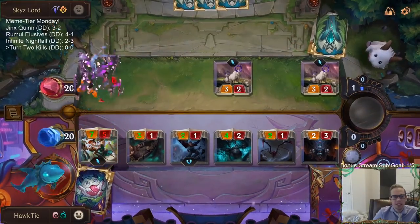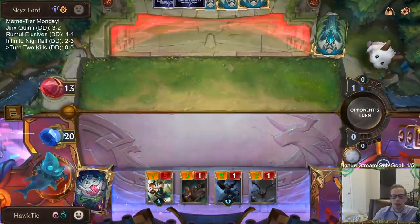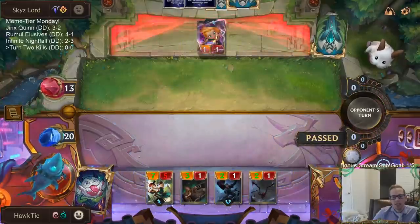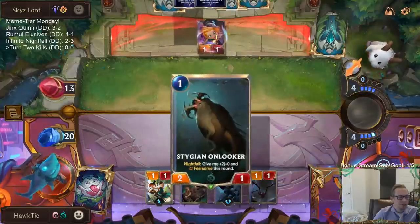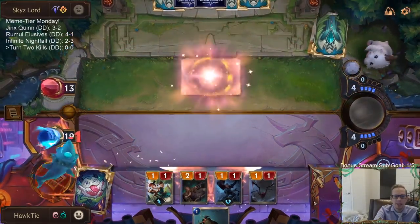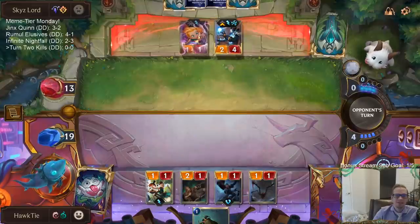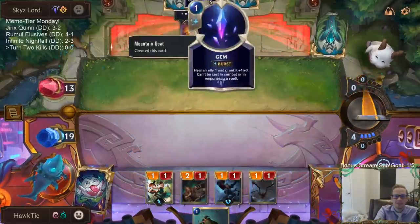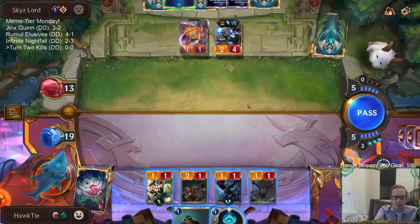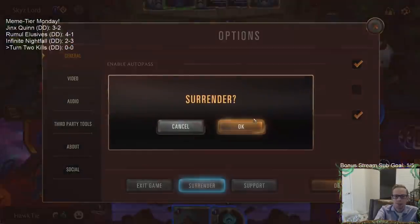We only got seven damage in but we killed three things. By turn three, they played five units — that's not going to be good for us, because the whole point of our deck is to swarm them before they can handle it. That was kind of my worst draw; I wanted to play a unit and then play something into Onlooker. We'll try the next one.